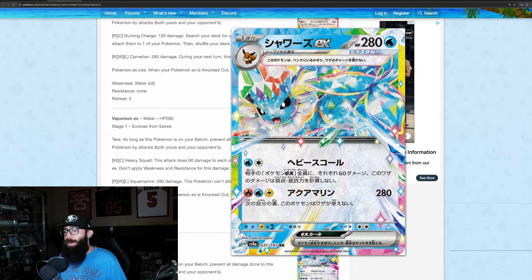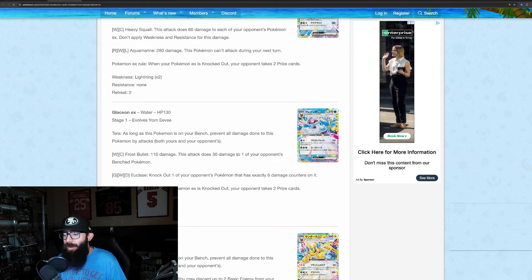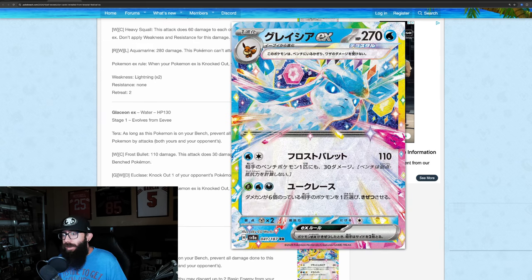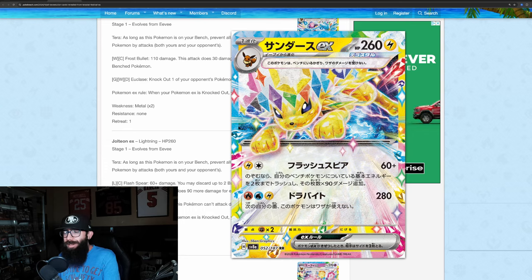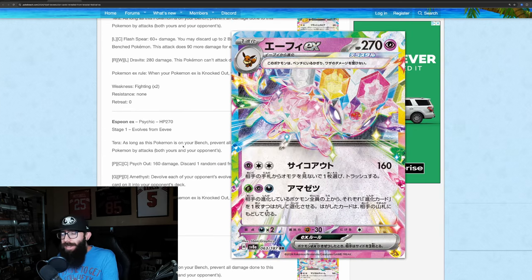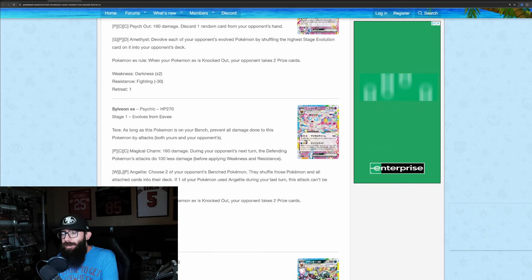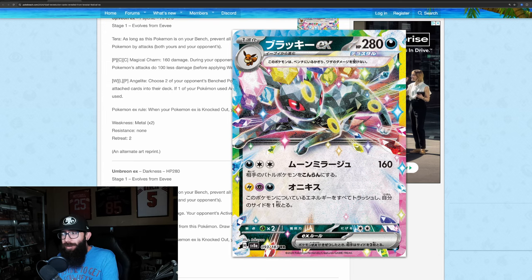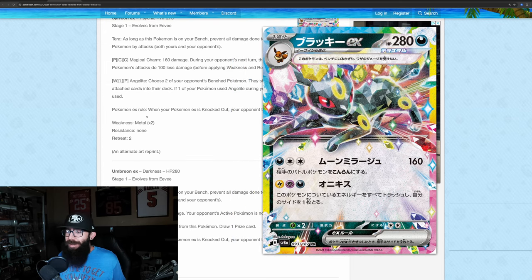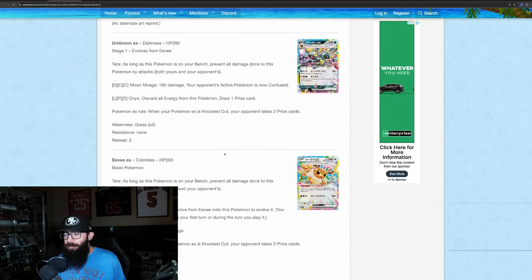Sometimes these cards look really busy — there's a lot going on. We got Glaceon, Espeon, Sylveon. Now this one is a little controversial. I had some people saying that if they did Umbreon with rainbow borders it's going to be horrible — well, they did it. This doesn't necessarily mean the IRs or SIRs are going to be rainbow borders, because not every card from Surging Sparks is rainbow borders, but it could be.